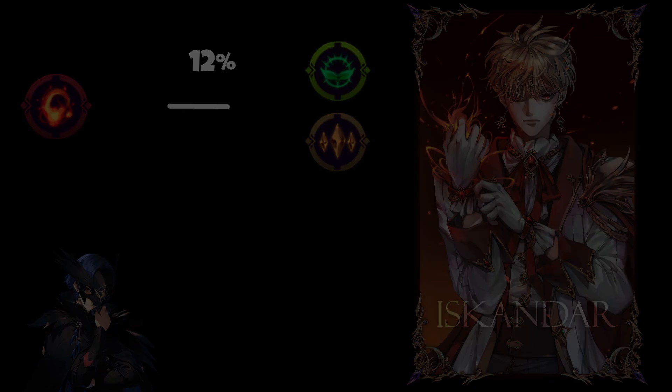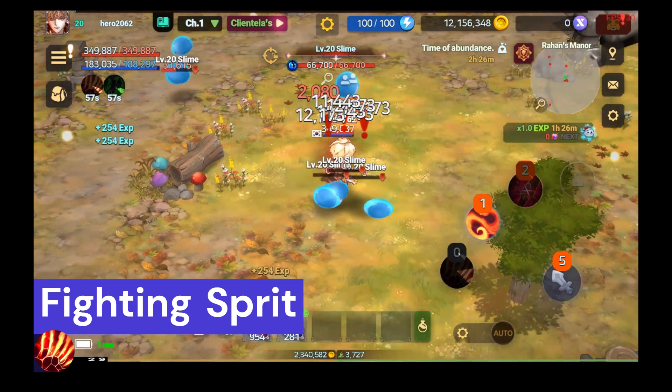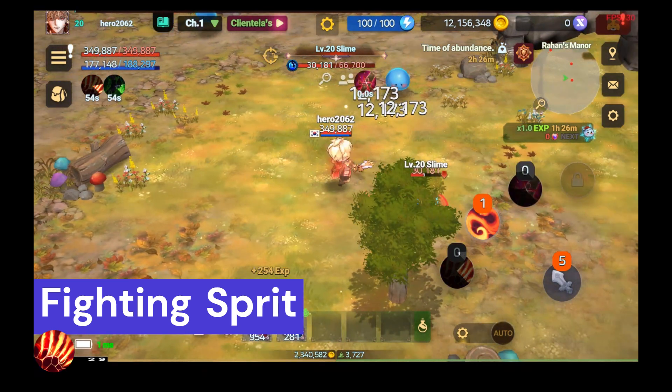Let's blaze through Iskandar's skills. Fighting Spirit: Boosts damage at the cost of reduced agility for a while. Drains MP per second while active.